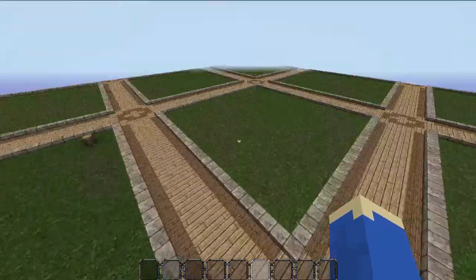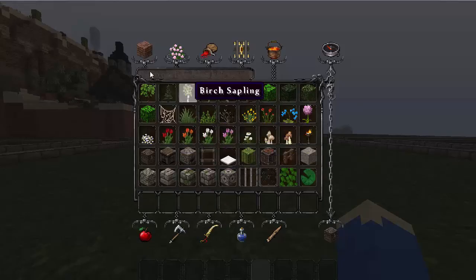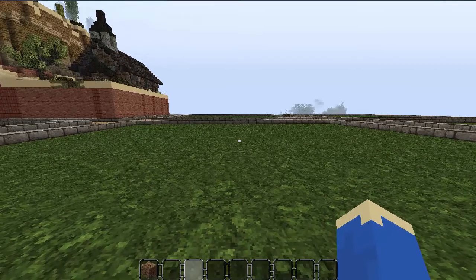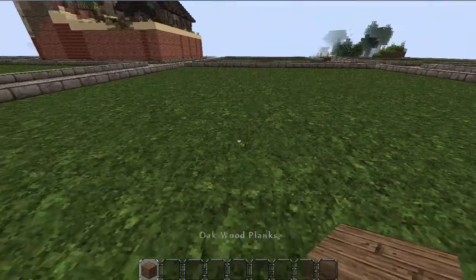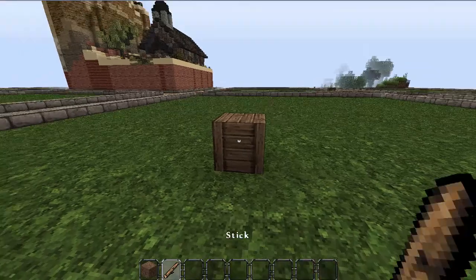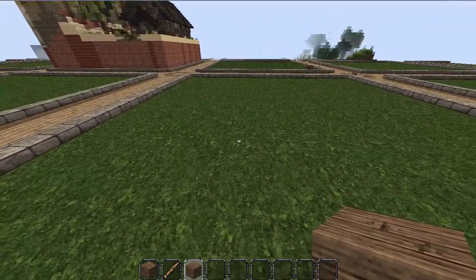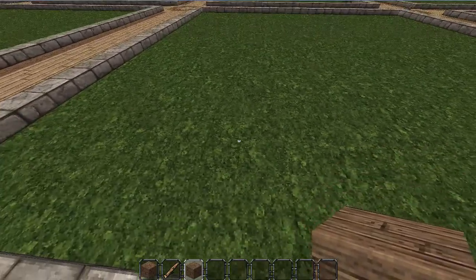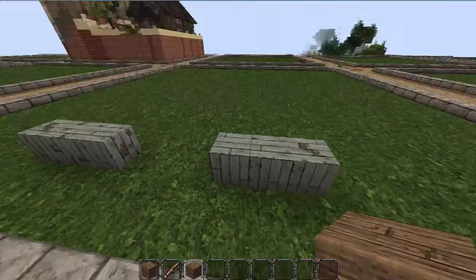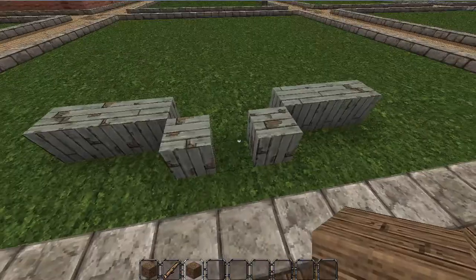First thing we're going to do is claim a plot. Now we have our plot we can start with the tutorial. We're going to need a lot of conquest textures to do this. The first one we're going to need is 5 colon 15 — this is going to be our base layer material. We'll start off going 3 blocks, leave a gap of 3, and then another 3 blocks. In that gap you've just placed, put one either side and leave a space for your door — that's the entrance to your chapel.